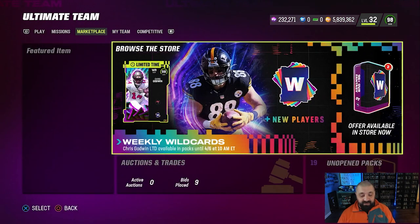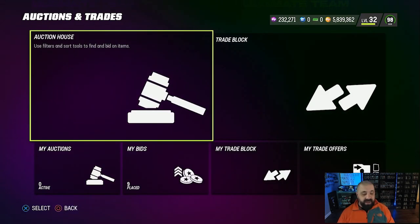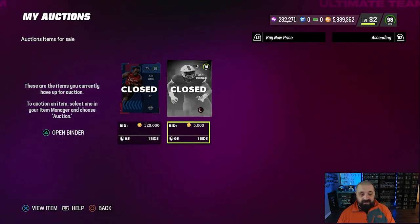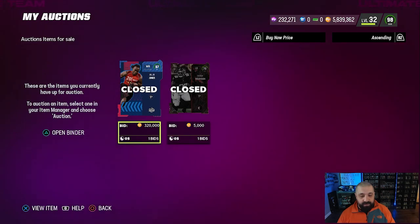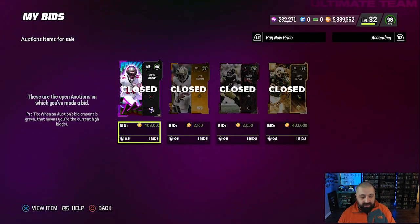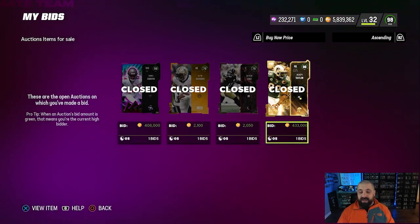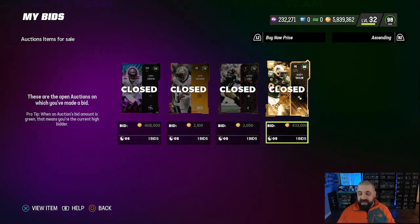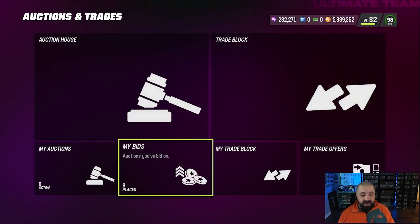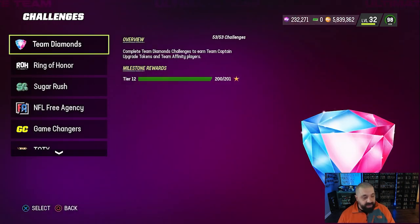The main goal of this video is to prepare for egg re-rolls. Here's the transaction history: we sold Julio for 320K and bought Chris Godwin for 408K. Between Godwin and Jason Taylor, we picked up two 99 overalls in the last couple days for under 450K each — not going to complain.